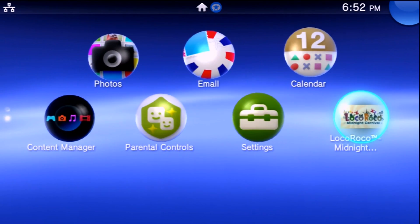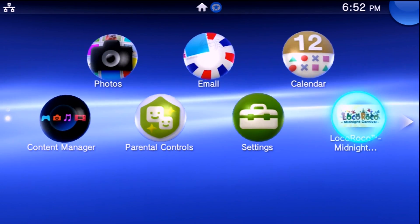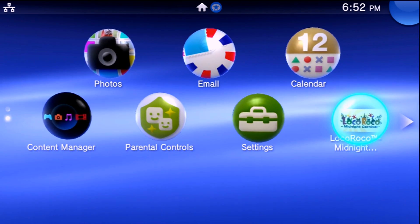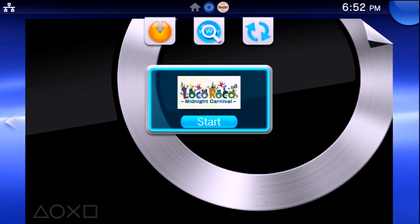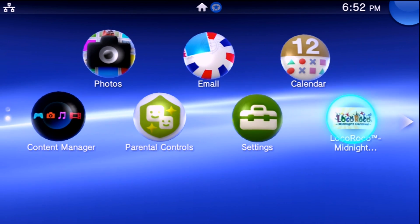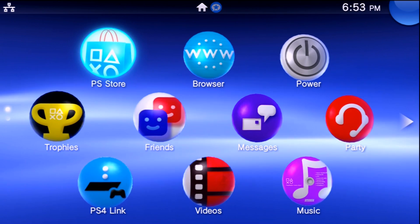You essentially need one PSP game that you are okay with sacrificing — mine is LocoRoco Midnight Carnival. If you can access the PlayStation Network Store on firmware 3.70, you can download a PSP or PSP Mini game or demo. It can be any PSP or PSP Mini game, even demos, but PS1 games do not count. You must have access to a PSP or PSP Mini game you are okay with breaking.